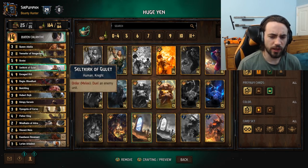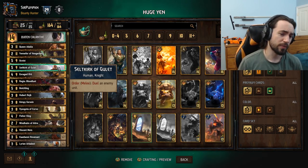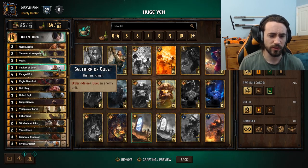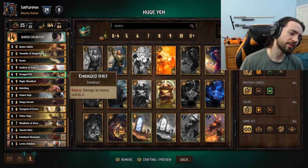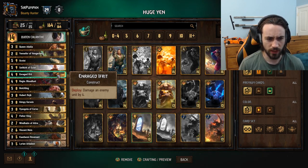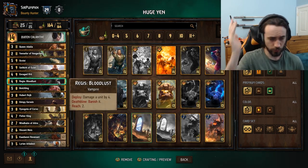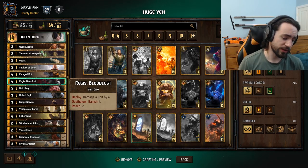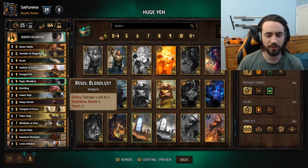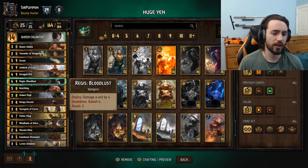Saltkirk is just a good card. The reason we're not running Prince — the new Northern Realms card that lets you bypass the order with Zeal — is because the card is pretty bad if you're not playing Meve. If you play Prince you have to play Meve, so no Prince. Enraged Effrit and Regis Bloodlust are in basically every deck; removal is key with lots of engines running around. Effrit does four damage and on death blow banishes the unit, so you can kill Harpy Eggs without spawning the Harpy. Detlaff — the vampire that resummons itself three times on death wish — is super strong, and a lot of people play Regis strictly for that matchup.